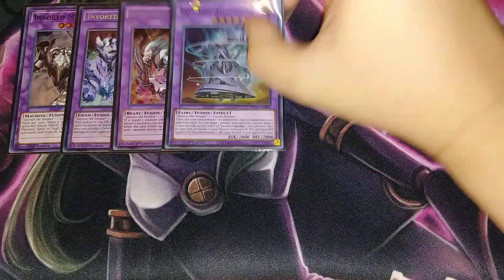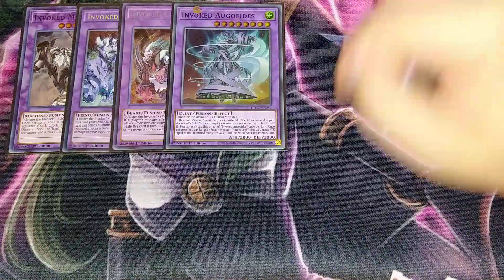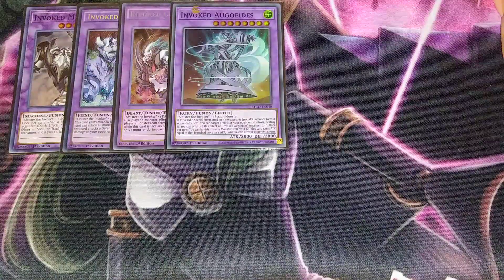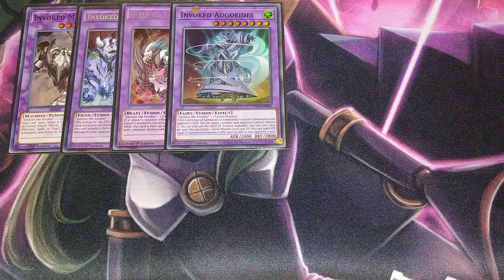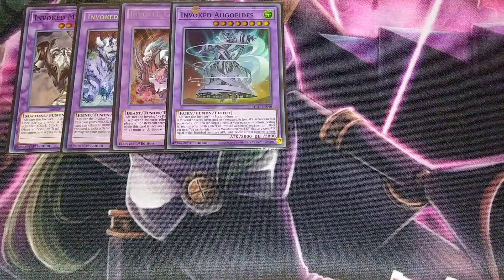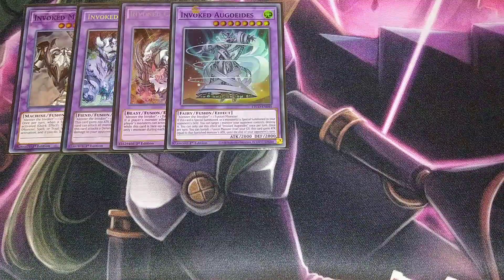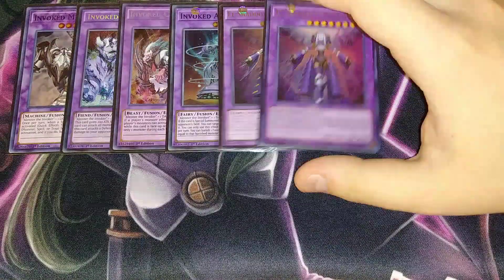I play one of the new Invoked monsters — Invoked Augoeides. If you didn't know, it's connected to the Spellbook lore, essentially the Grand Spellbook Tower transformed into a mech. When it's special summoned or a monster is special summoned to your opponent's field, you can target a card your opponent controls and destroy it. Once per turn, you can banish a fusion monster from your graveyard and this card gains attack equal to that monster's attack — with Construct banished it can hit 4800, which is pretty solid.